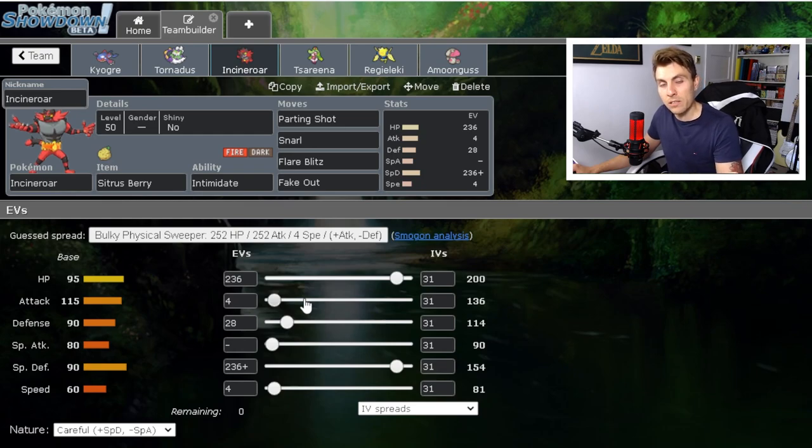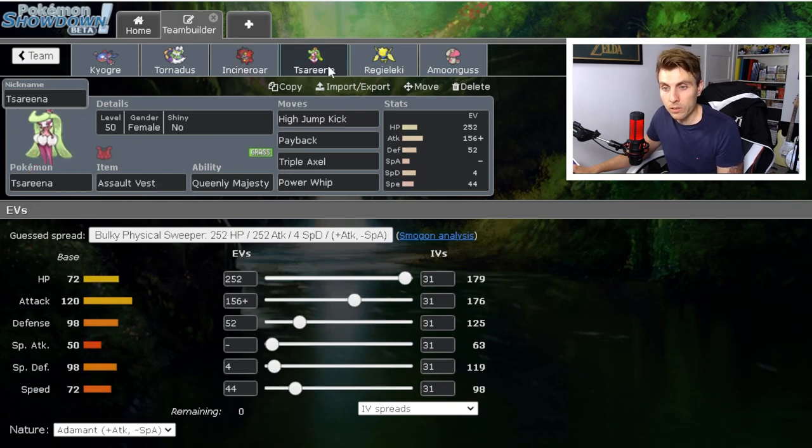We went with a slightly different Incineroar than the previous two episodes where we used a very defensive version for security against Maushold. I don't feel like we necessarily need it here. Incineroar can take a +2 Moonblast from Xerneas and a bunch of other attacks — it's just staying power on the field. We've got the Sitrus Berry for a little bit of recovery there.